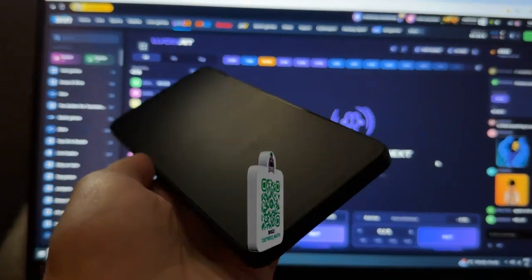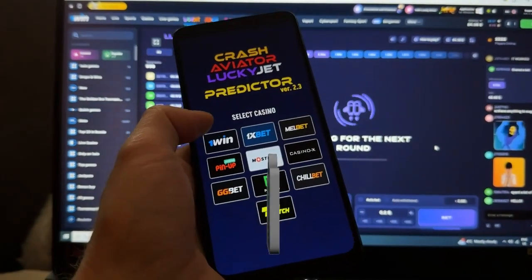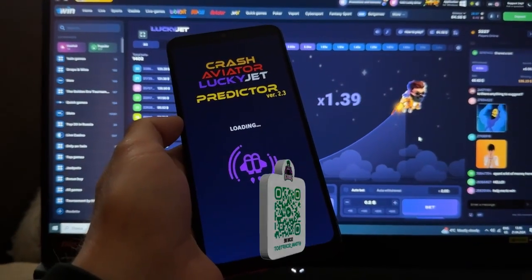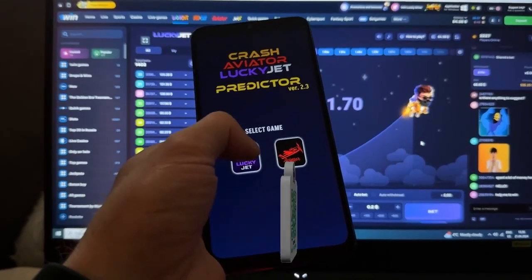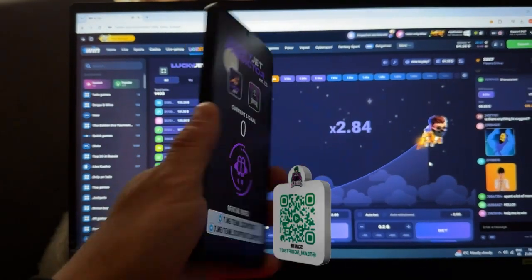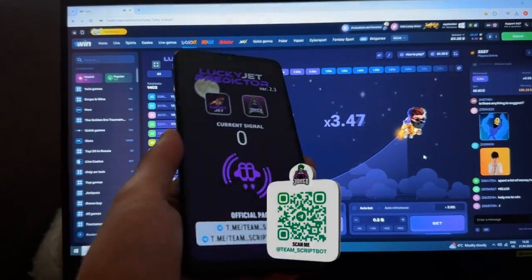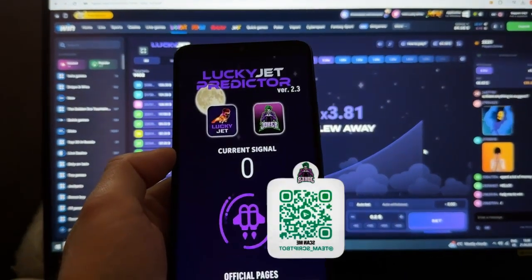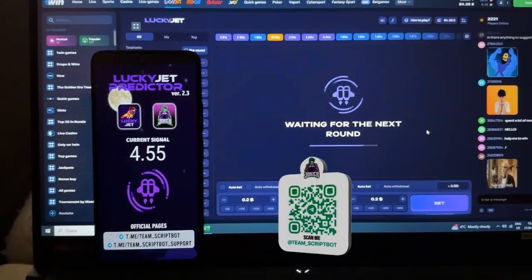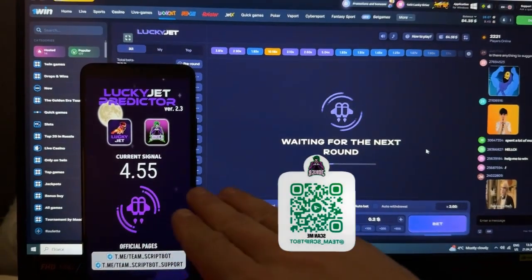I press 1win Casino, and the last step — press Lucky Jet. I use a cheap Android phone. You can see the Lucky Jet predictor page loading, and now I am waiting for the current signal to be exchanged.